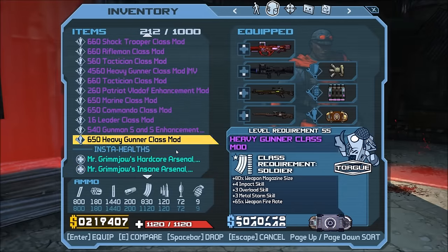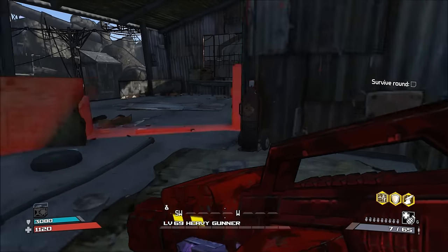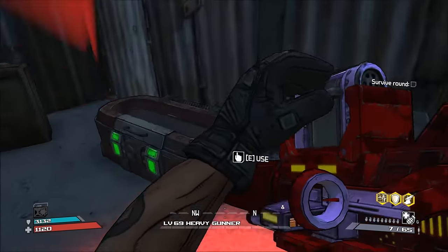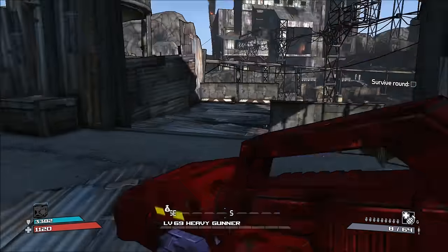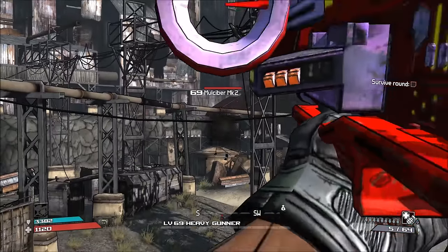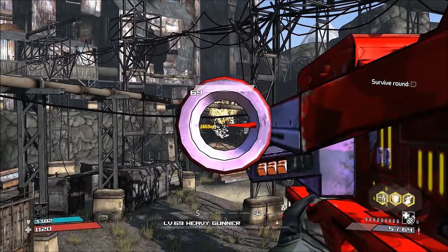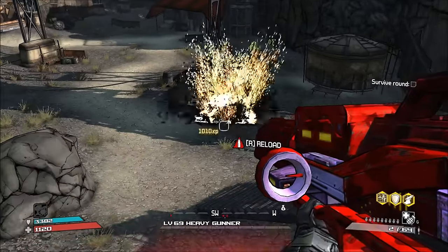If you look at the reticle it's really tight, which is a good thing. Talking about the negatives again — it does have a slow reload speed and a small magazine size. You can compensate for both of these if your class has skills or class mods that increase those stats. Roland in particular has the Sport Gunner and Heavy Gunner class mods which increase magazine size, and he also has a skill called Metal Storm which increases reload speed for a short time after you get a kill.